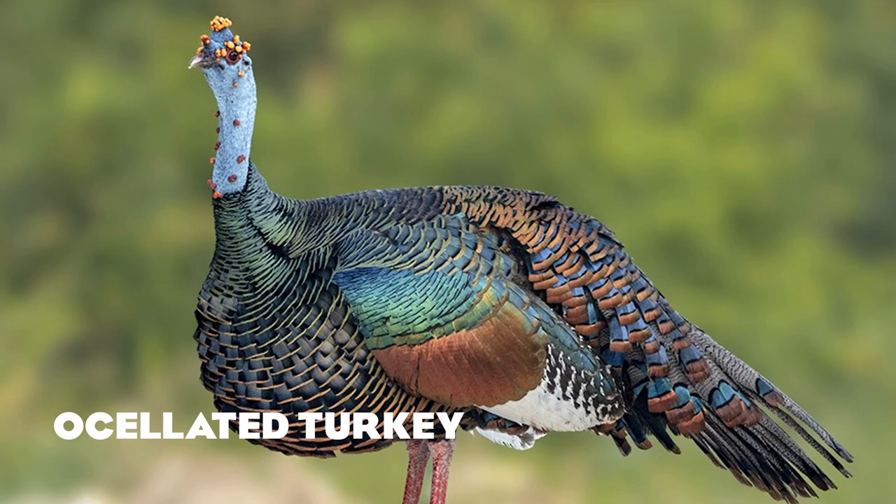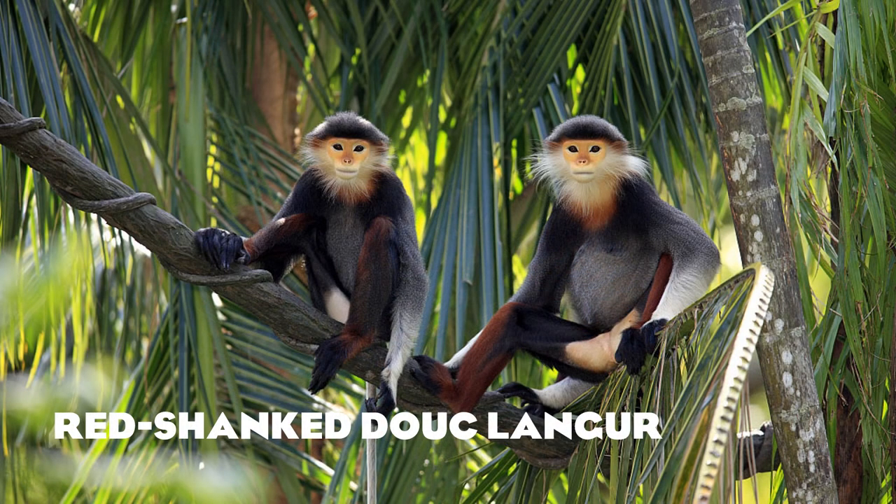The rock hyrax. The ocellated turkey — I personally don't really want this one, it looks like it's got chicken pox. But it is interesting how evolution made these ground fowl look so bizarre simply to be impressive to potential mates — the hefty tail feathers and bizarre appearances are all for decoration rather than natural selection advantage.